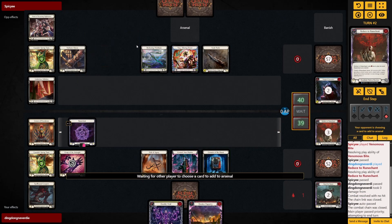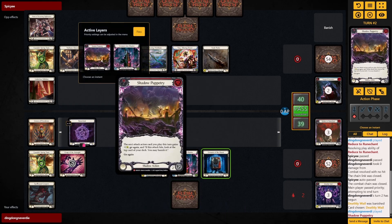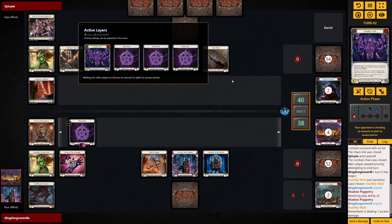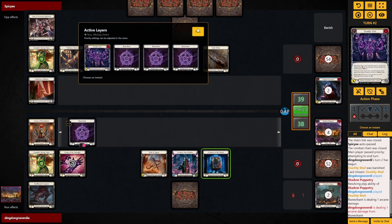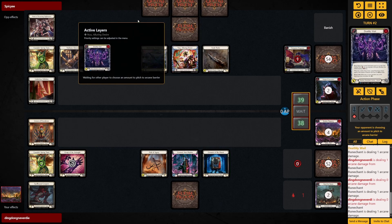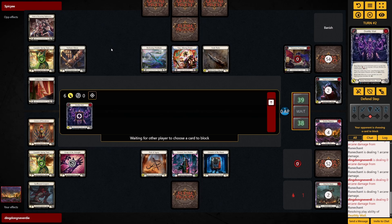Okay, okay — I don't mind. We can't pitch to the Creepers, we are one turn too early for that. So we just Shadow Puppetry, pay the life. Let's see if our opponent wants to let the Deathly Will hit. Okay, we go against right — we go against no.